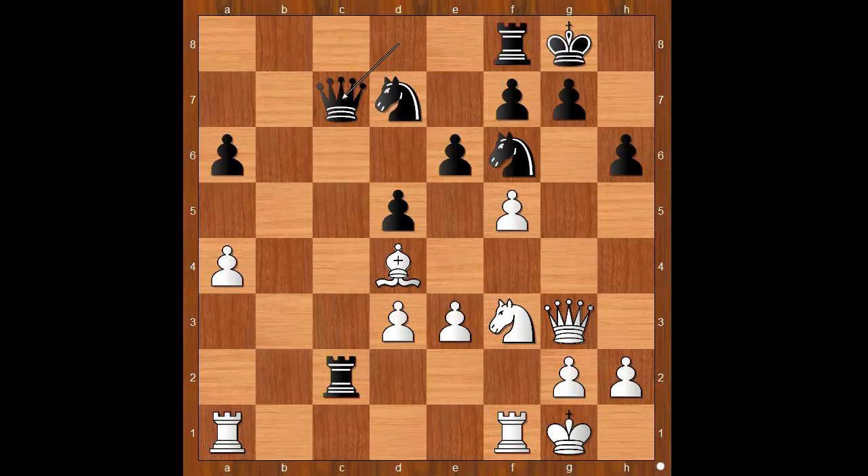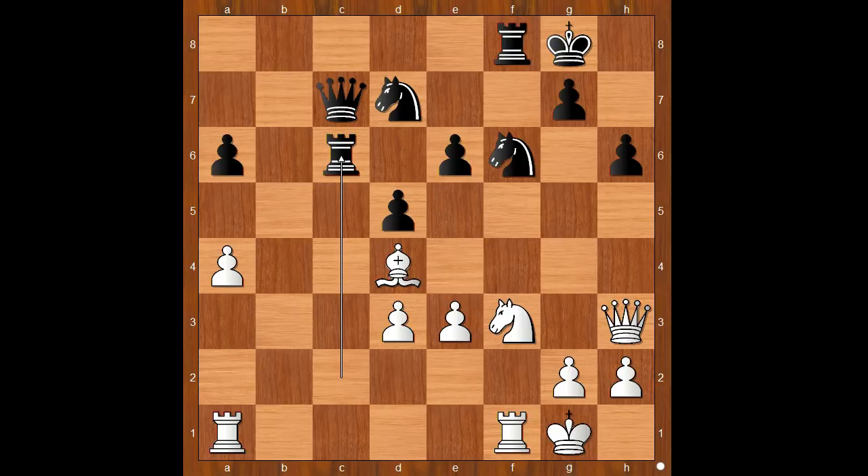Queen to c7 — like I said, offering to trade queens and make life for his king easier. f takes on e6, f takes on e6. If queen takes on g3, then pawn takes pawn on f7 — check. Zwischenzug. And then pawn takes queen. Back to our game: f takes on e6, queen to h3 attacking the pawn, rook to c6. The material is equal, but black has a weak pawn on e6. How to exploit it? What would you do in this position if you had white pieces?